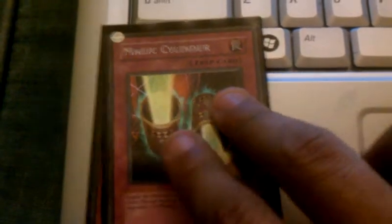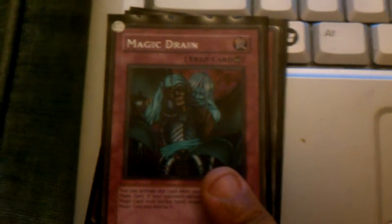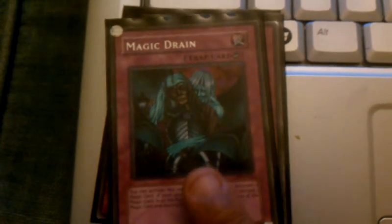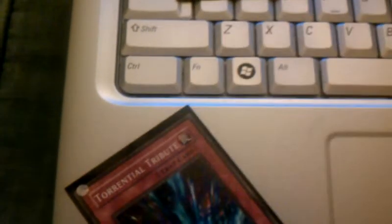Now for my trap cards: Magic Cylinder, Windstorm, Call of the Haunted. Magic Drain — because I don't like Magic Jammer where you have to discard your own card; I'd rather have my opponent discard a magic card. If they really don't want to give it up, then the magic card they activated, they'll just say forget about it. Seven Tools of the Bandit, Dark Bribe, Mirror Force, two Bottomless Trap Holes, and a Torrential Tribute.